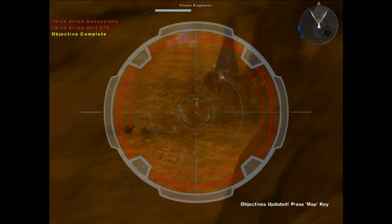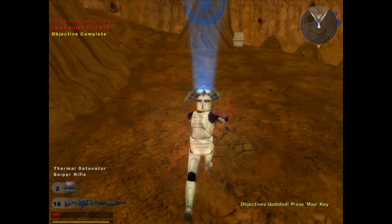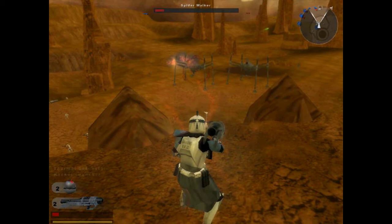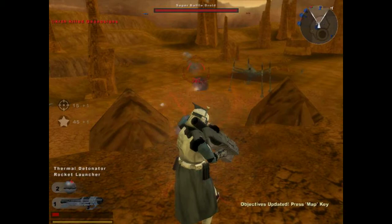Change to the heavy trooper class — heavy trooper, out of zoom. You know what, I'm gonna call you Larry — you're Larry now. What you're gonna want me to do: take out a spider walker. Spider walker done!